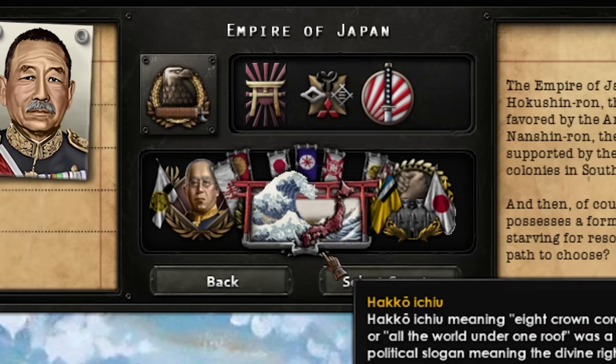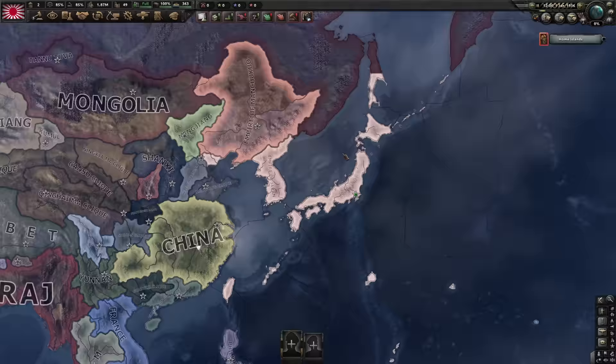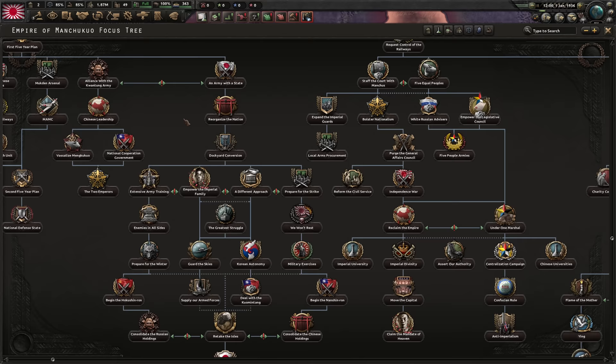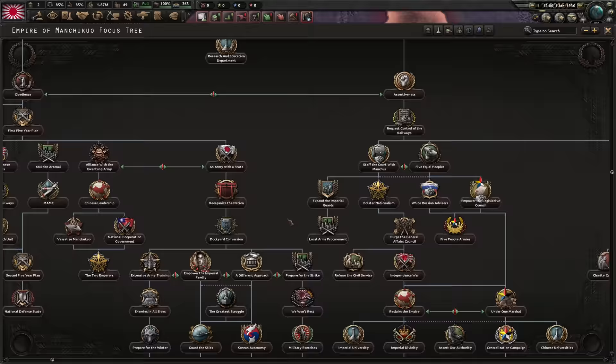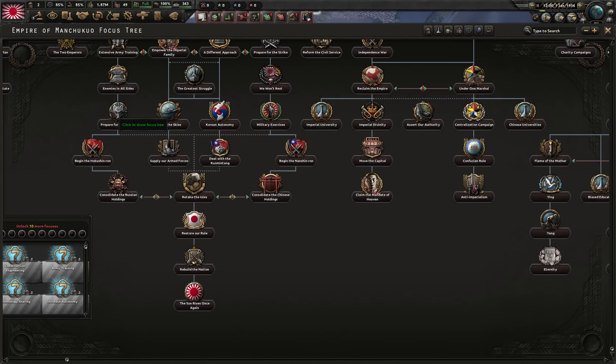It has some fun focus art, as you can see here. This isn't just a Japan overhaul mod — it's an East Asia overhaul mod, so China has been overhauled too. Manchuko has been given a path where they can become Japan. I know, it sounds crazy, but in a situation where Japan changes ideologies or gets conquered, they can become Japan and conquer Japan. This looks like one of the better executed versions of that.